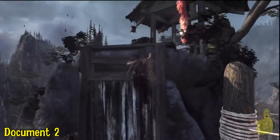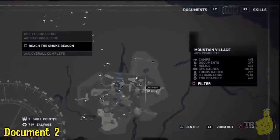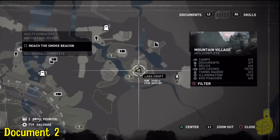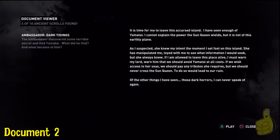We'll go ahead and climb up the front here using our shimmy shamble, and right up on top in the middle there — you guessed it — document number two. And believe it or not, that's actually going to complete the collectibles for this area.